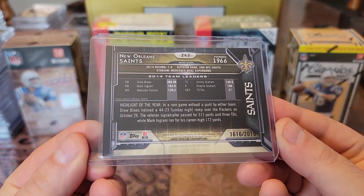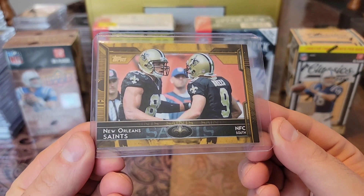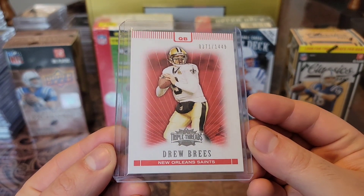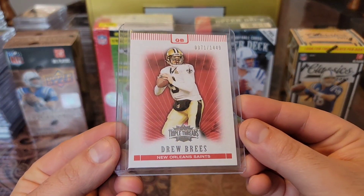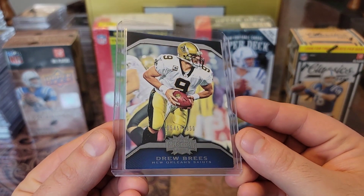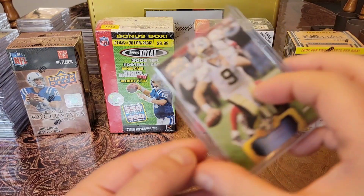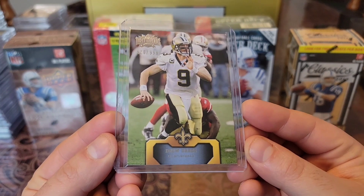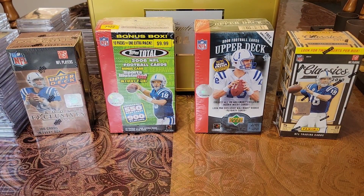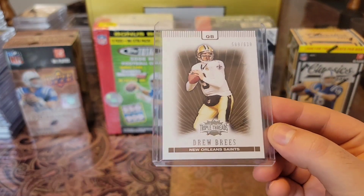Then we'll get into the numbered cards. We have a 2015 gold team card numbered — it's got Brees and Jimmy Graham. Then a 2007 Topps Triple Threads numbered to 1449 with a nice canvas-like surface and thickness. A 2010 Topps Triple Threads numbered to 1350 — this one is a blue variant. A 2011 Topps Triple Threads numbered to 999 — Brees throwing on the run with thickness. And then a 2007 Topps Triple Threads numbered to 639 — nice to pair those two up.